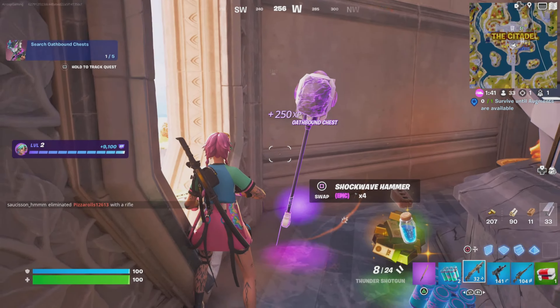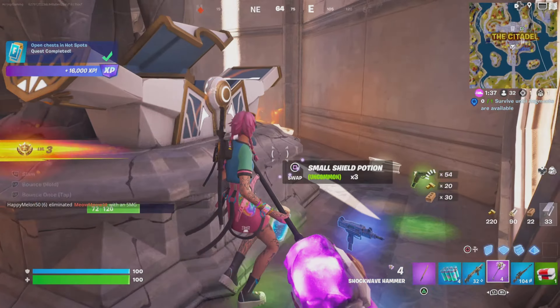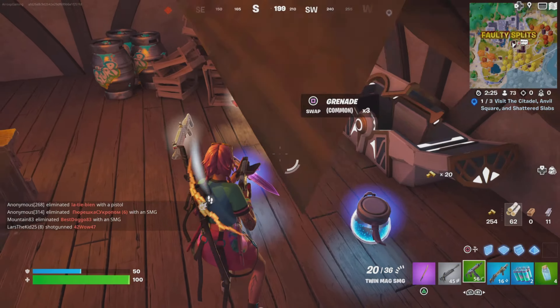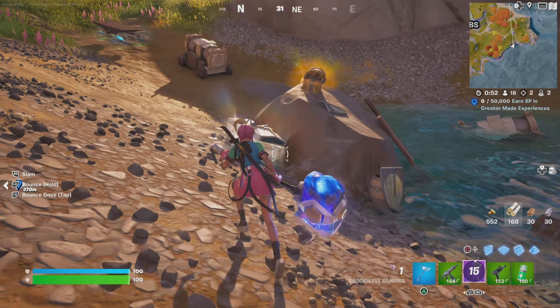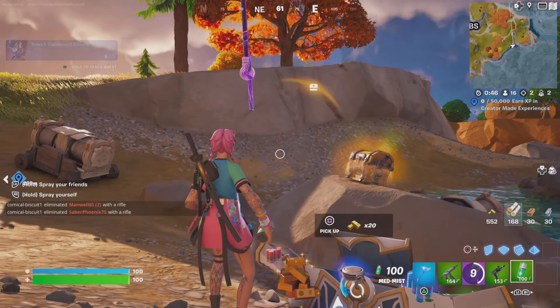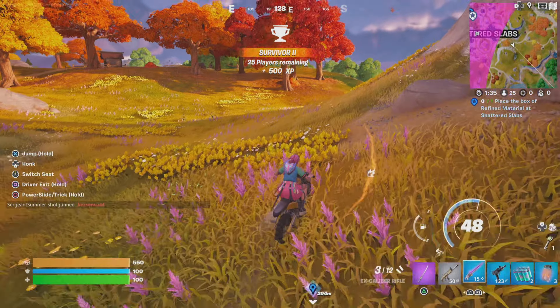Oathbound Chests are brand new in the game as well, although we have seen them in different variations before — like the Aisle Chest and Star Wars chest from the Star Wars crossover events. They contain better than normal loot and are normally found inside medieval areas or large castles, though you do find them occasionally out in the wild too.